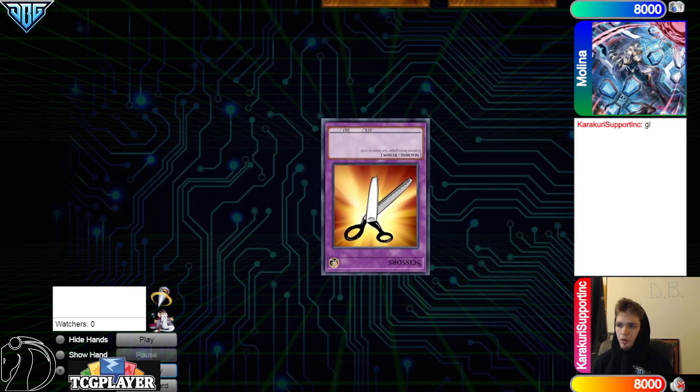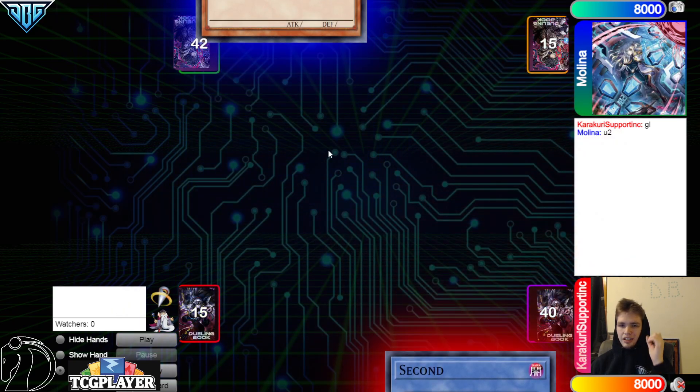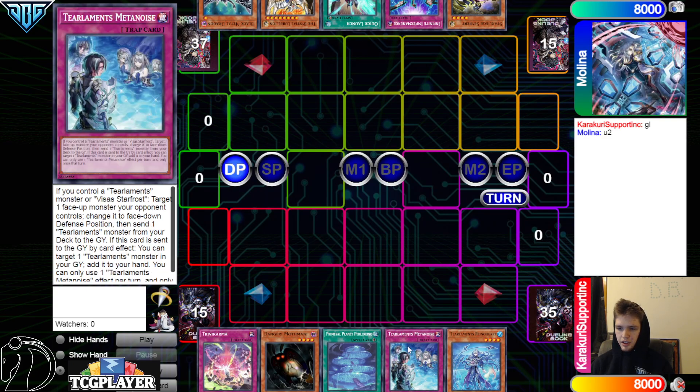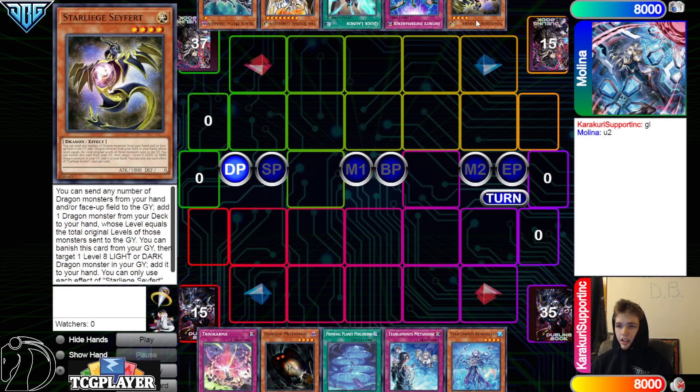We're going to see Molina win the rock paper scissors and decide to go first. 40 versus 42 opening hands. We got Trivia Karma, Mothman, Planet, Metanoise and Rhino. They have Saferd, Imperm, Quick Launch, Rebellion and Black Metal Dragon.